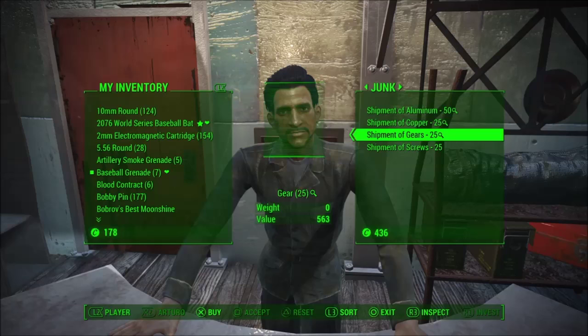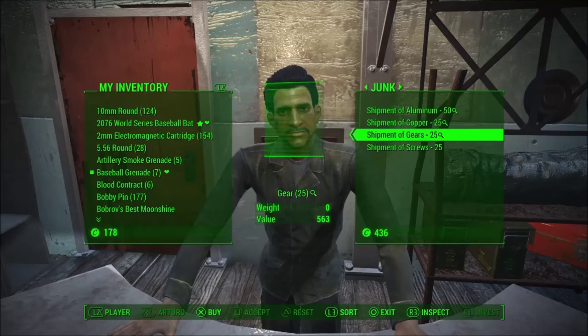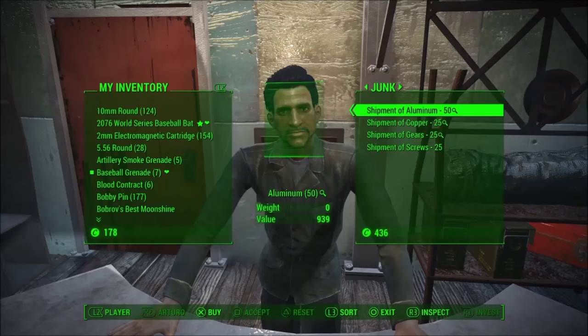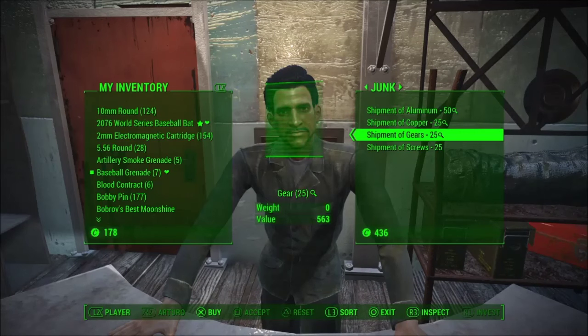So he has aluminium, copper, gears, screws. Again, it's in smaller stacks. Usually what I like to do is just buy some copper, leave the area, come back in, and then buy another stack. Because generally a nice stack of 50 copper will light up a small settlement. And you also have your aluminium here, which we've been using a lot for various electronics, as well as gears for turrets.